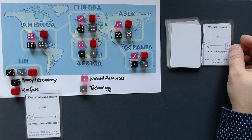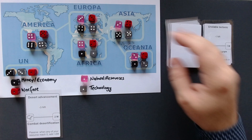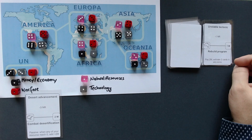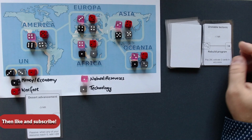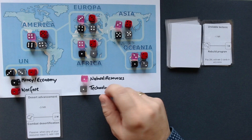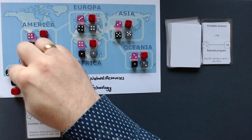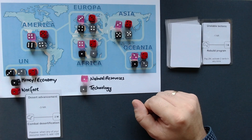Minus one natural resource in Oceania. Let's apply that — these two are already down to two, which is not good. The buyable card says pay two money to activate two cards in any zone — but any zone means only mine, so that won't help much either. So far we're pretty unlucky with the card draws. I'm going to spend one technology to get one money and then spend that money for another warfare.